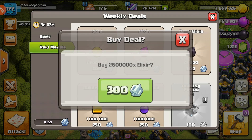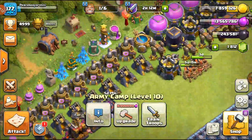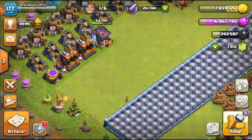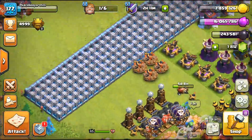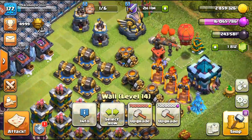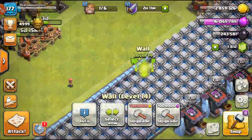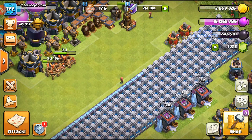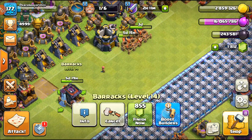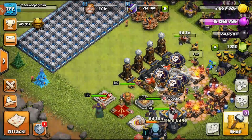Let's buy some elixir with the red medals - that's what the red medals are there for. We have one builder, so we'll do one wall here. We have wall rings as well, so let's use some wall rings because this is max walls and wall rings are pretty worth it. While off-cam, we also did some trap upgrades - small traps so it doesn't really matter.